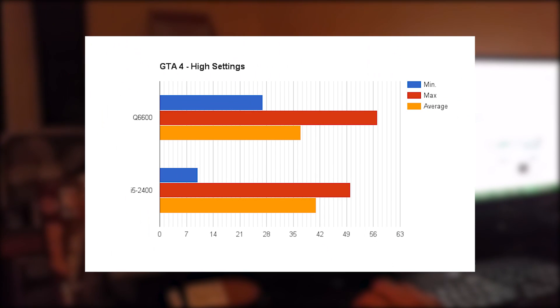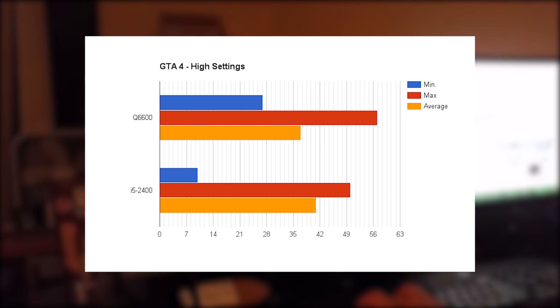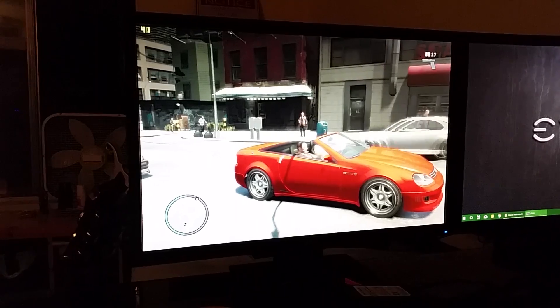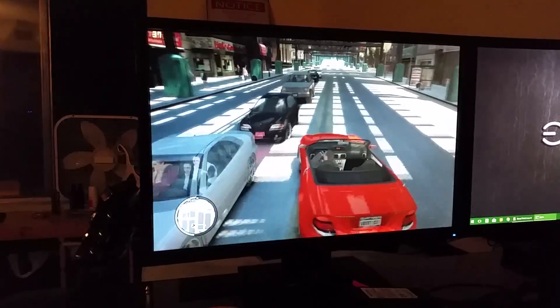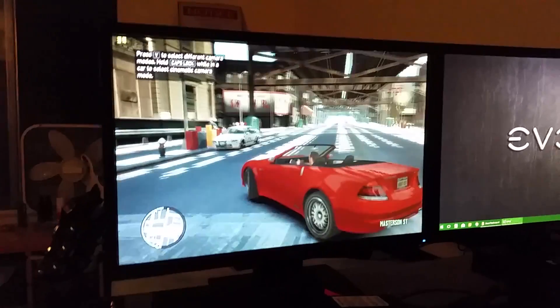Here we are at GTA 4 on high settings. Honestly I did not expect much from this Core 2 Quad — it's a pretty open world game so I didn't think the old architecture could handle it, but it did a pretty decent job. The Core 2 Quad got an average of 37 frames which at high settings is pretty impressive. The i5 meanwhile got an average of about 41 — a little bit higher — but this is definitely showing a GPU bottleneck now instead of a CPU bottleneck, which is quite interesting considering it is GTA 4.